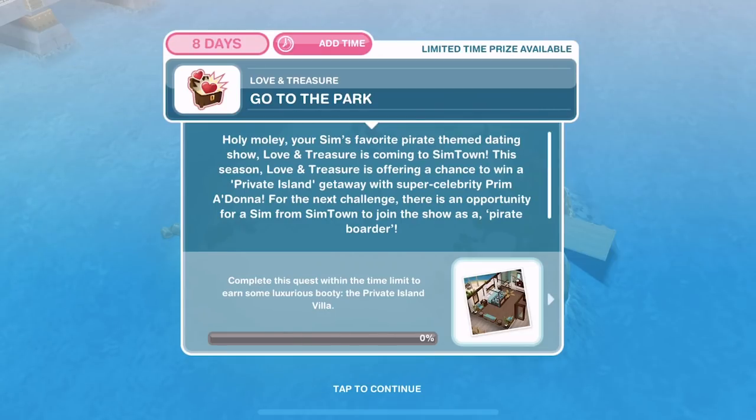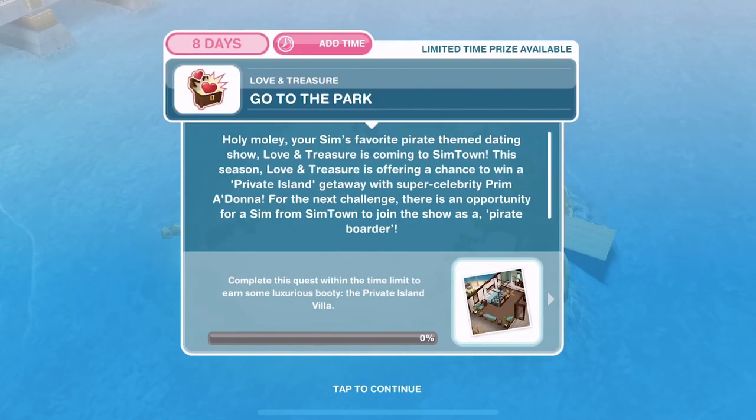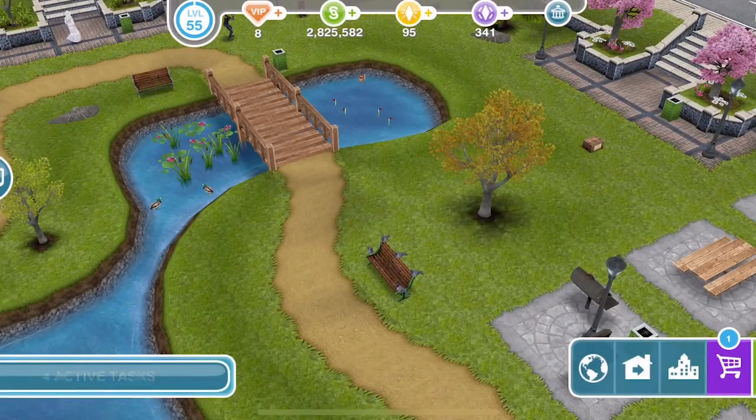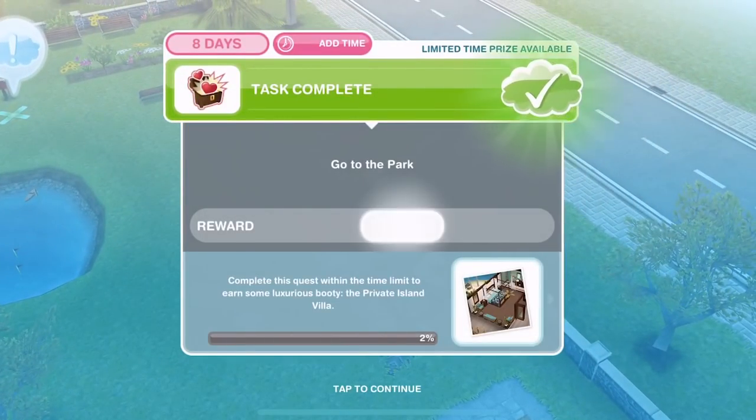So the first thing we need to do is to go to the park. Your sim's favourite pirate-themed dating show, Love and Treasure, is coming to Simtown. This season, Love and Treasure is offering a chance to win a private island getaway with super celebrity Prim Adonner. For the next challenge, there is an opportunity for a sim from Simtown to join the show as a pirate boarder. So let's go to the park — on your town map just click on the park, and once over here, go into your sim tracker and whistle over a sim. That is task complete.